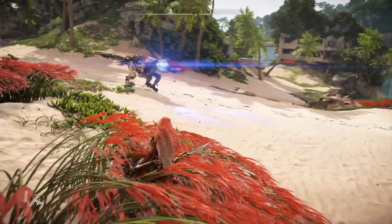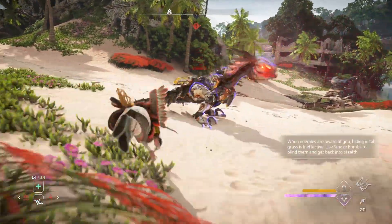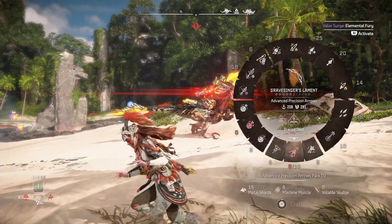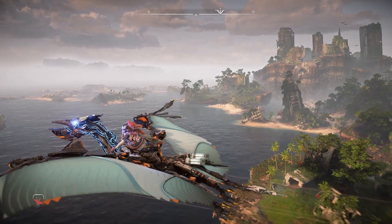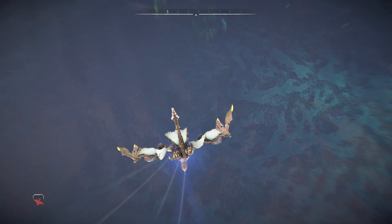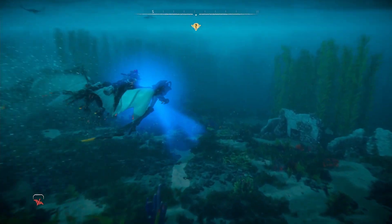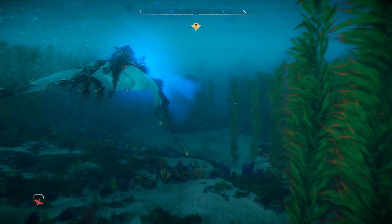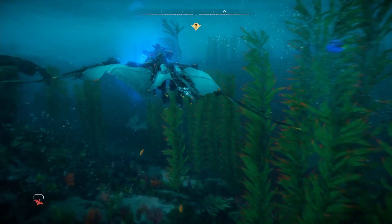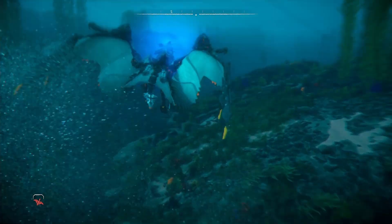I'm a little disappointed that there is only one new combat machine. The Frozen Wilds DLC gave us two new machines, and this DLC gives us only one. When it comes to the water wing, it's not as much fun to fight — it's like fighting a Sun Wing, not as entertaining. But it's really fun to ride. I love that I can travel underwater with it — it's mind-blowing the first time you do it. The way it goes from above the water to under it is really well made. The feedback in the controller is really great. But yeah, I'm a little disappointed there is only one combat machine.